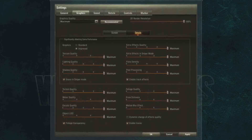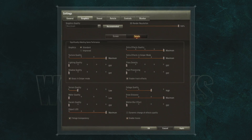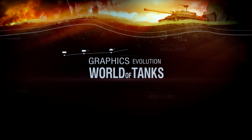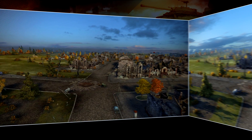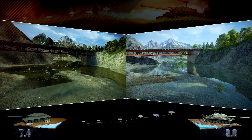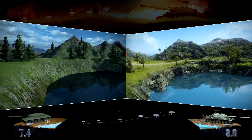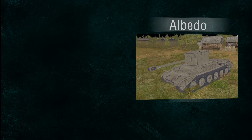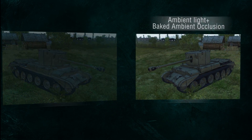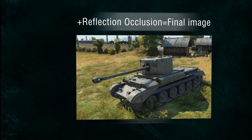The most radical way to improve system performance is to choose standard graphics. The old rendering system seemed to come to the end of its lifespan with the release of the 0.8.0 update, which added the new rendering system containing deferred shading technology, dynamic shadows, HDR, ambient occlusion, and bloom. After the release of the 9.0 update, the rendering system incorporated physically correct lighting. The game world became much more beautiful, but the old rendering system is still in the game and is perfect for players with low-end computers.